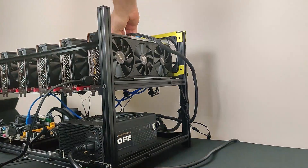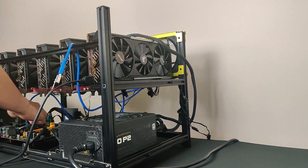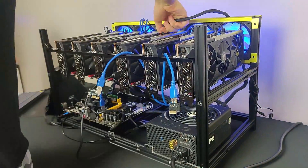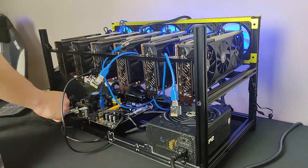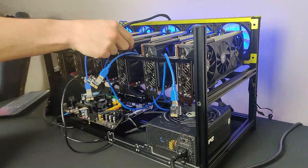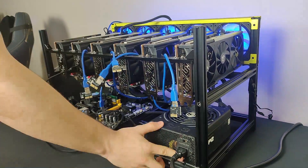The last thing to note is that we will install the GPUs one by one so we can BIOS mod them first. As you can see in the build, we didn't install all of them — we just installed one GPU and kept everything else disconnected. We'll keep BIOS modding, saving the original BIOS, and then move on to the next card. We will cover that more once we reach that section.